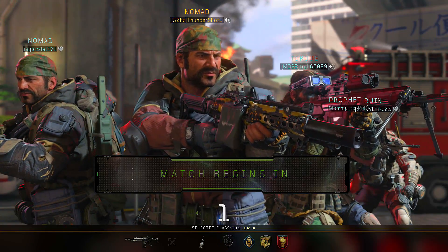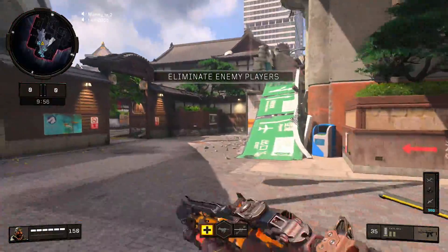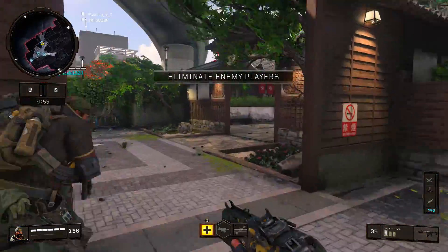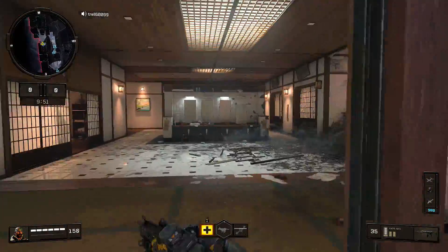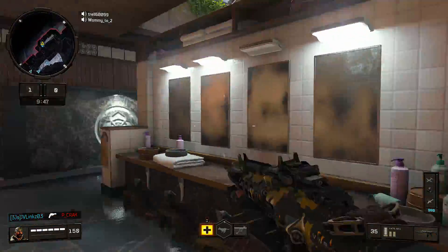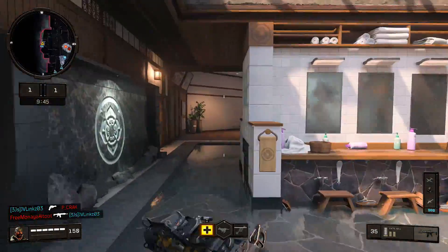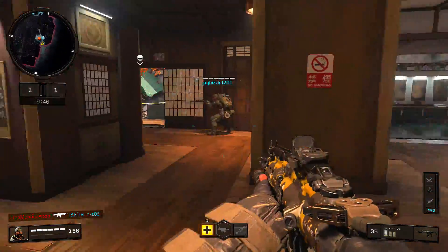Alright everybody, what is up, it's Thunder, welcome back. Got some team deathmatch here on Gridlock and we're gonna be running some high score streaks. We're gonna be running the bloop copter — my favorite copter in the game — the strike team, and the AC-130, the real fan favorite score streak that Treyarch brought back to Black Ops 4.